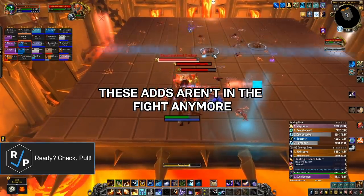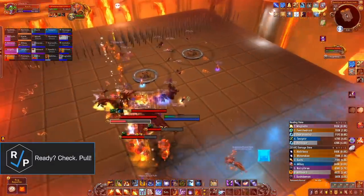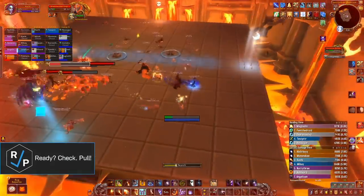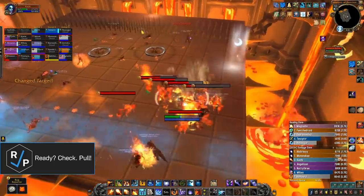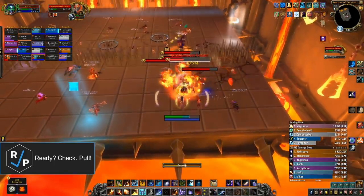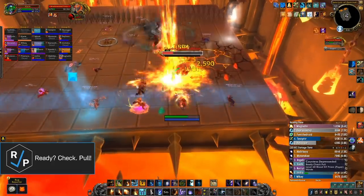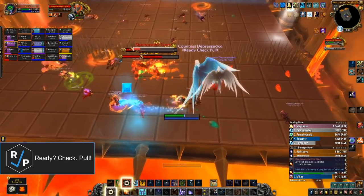In Phase 2, the boss retreats and waves of spikes are spammed from the front of the room. These are super fast, but there's a gap in each wave that you need to run through to avoid them. You also have to dodge random swirlies on the ground that do a ton of damage if they hit you. All the while, the boss is pulsing raid damage and stacking a DoT debuff on everyone that lasts for the rest of the fight, which is another great reason to save Bloodlust for the end.